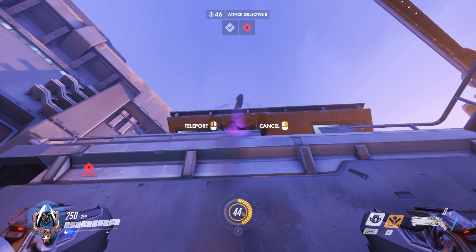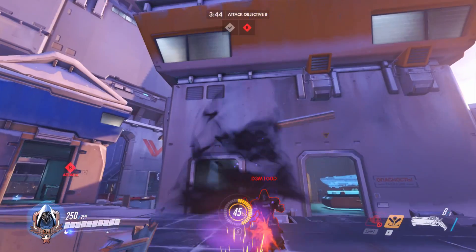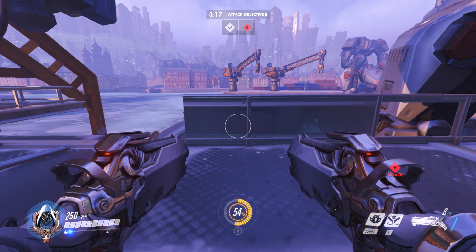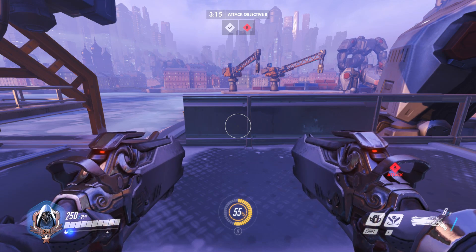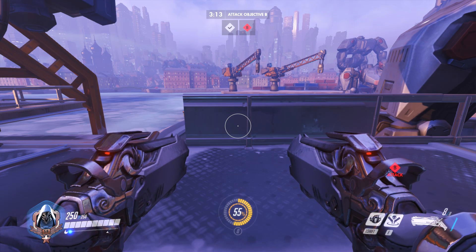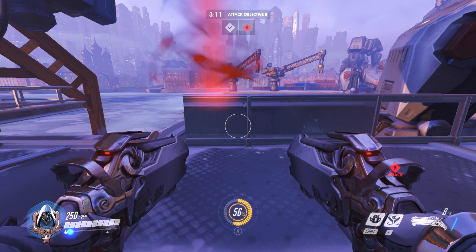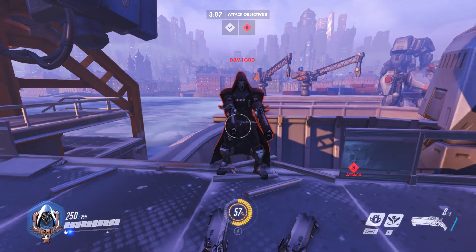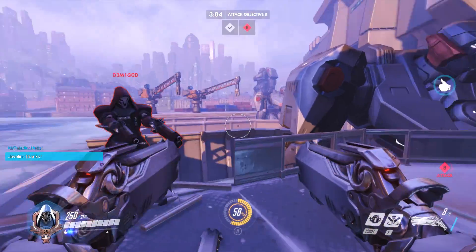What if you Shadow Step onto an object that can be destroyed? Looks like it's still deposited us. It looks like it takes us to our destination but then drops us down because there's nothing under you after that. At least the Shadow Step still happens.